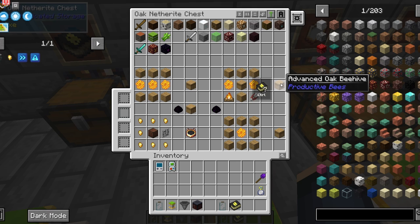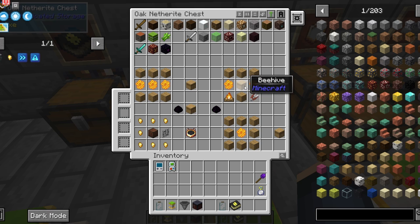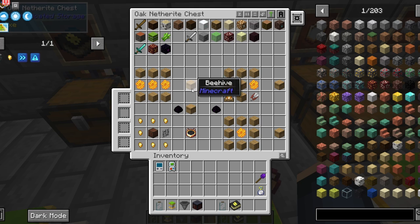Once you've started to get different bees, you're going to want an advanced oak beehive. You're going to need four oak planks, two honeycomb, a campfire, shears, and an oak beehive. To get an oak beehive, it's just six oak planks and three honeycombs in the middle. The other hive is the dragon egg hive, made with an oak beehive and a dragon egg. Those are used for draconic bees, but they don't require them — just the dragon egg for flowering.